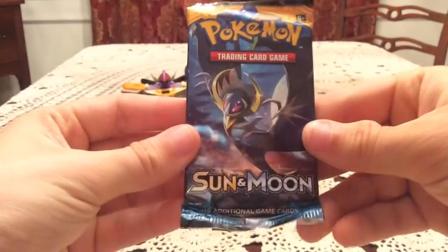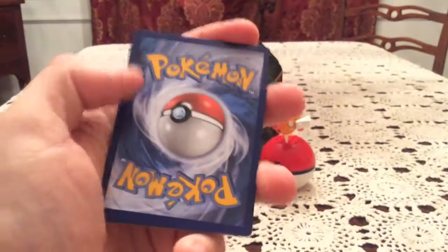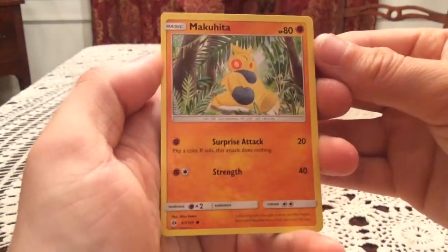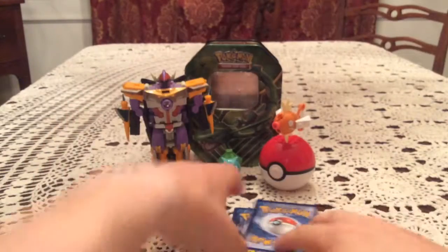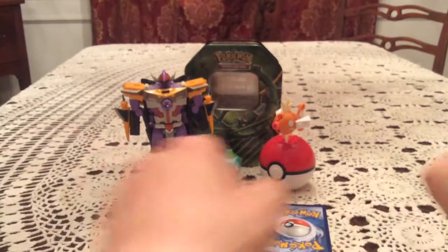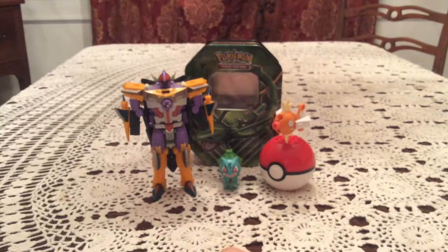On to the final pack of the tin, the second Sun and Moon pack with Lunala on it. One more code for Sun and Moon — pause and take that if you want it. We have a Makuhita, Cutiefly, Drowzee, Rowlet, Torkoal, Ilima, Spinda, and a Rockruff. The reverse is Rotom Dex, that is an uncommon trainer — the only one I need is Timer Ball, so that is a duplicate. The rare is Hariyama, a non-holo rare. So all in all, not a bad tin — two holos: Machamp holo out of Evolutions and Gigalith holo out of Sun and Moon.